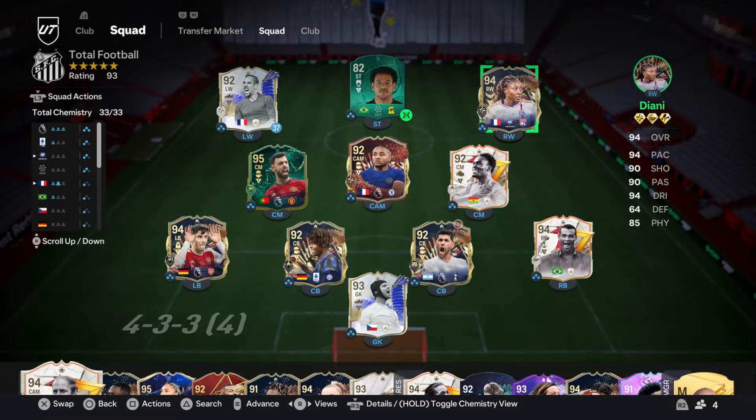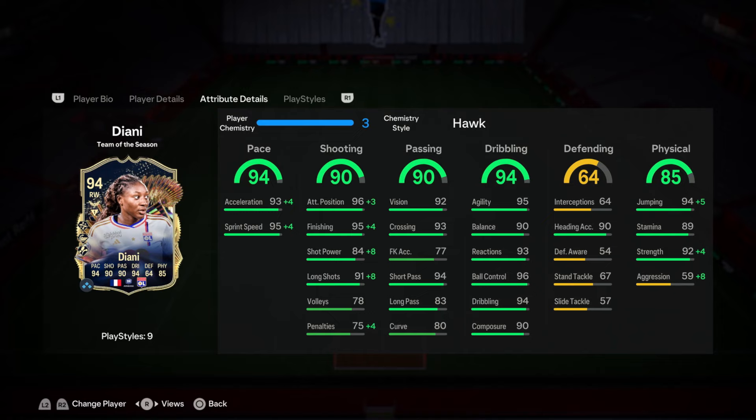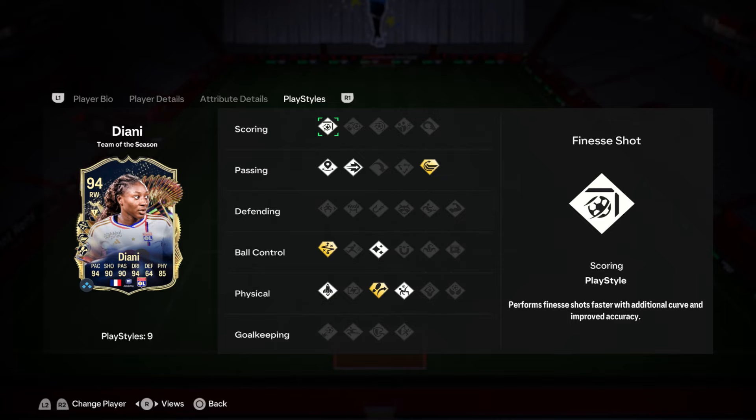Alright, so final verdict on this Diyani card. We've played three games, scored seven goals and got no assists. She is really, really good - I'm not going to lie, she's very nice. However, for some reason she just doesn't feel as good as she once was in the game. She's got very good pace from the stepovers, her shooting is actually very reliable especially if you time finish, her passing is very solid, and dribbling is definitely her best attribute. But she doesn't have that wow factor that a lot of players in this game have - such as Mbappe. She's definitely not on that level of caliber, but she is definitely an A-tier sort of player in this game at the moment.